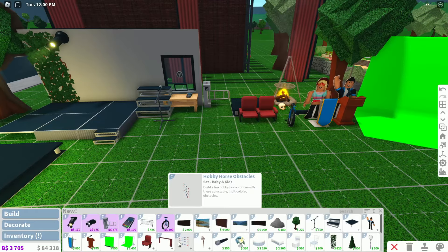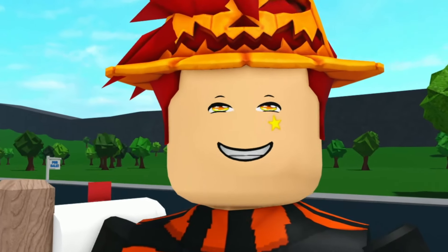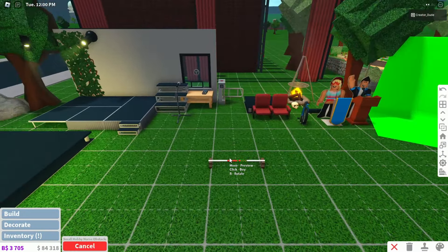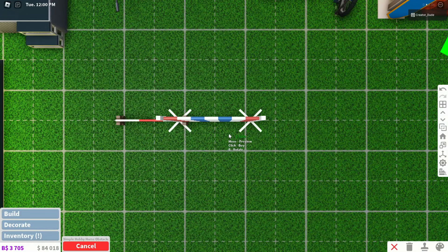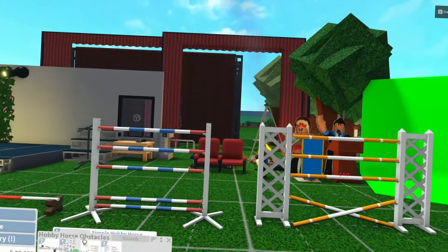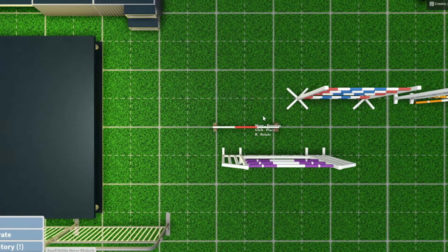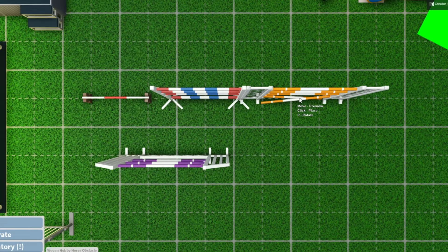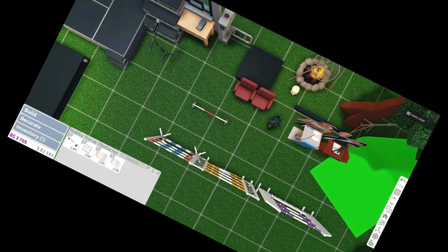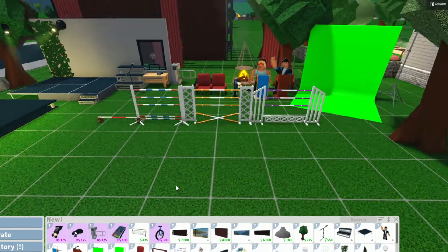Next up, we also have hobby horse obstacles — build a fun hobby horse course with these adjustable multicolored obstacles. Are we going to be getting animals in Bloxburg? Wait, why would we have these? It's under baby and kids, so maybe that's the reason — it's supposed to be for the kiddos to have fun with. But at the same time, that kind of makes me feel like we're going to have animals in Bloxburg. Are they foreshadowing something, or is this literally just supposed to be for kids and I'm completely overthinking this? There is no way we're getting horses in Bloxburg — but that'd be pretty cool.